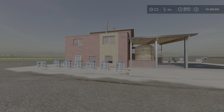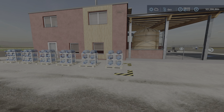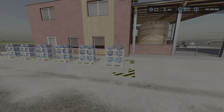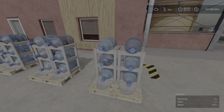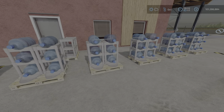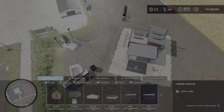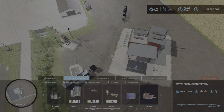Greetings everyone, Loony Farm Guy here with the new mod test for Monday September the 5th. This is Water Production Factory by Fusion — 2.4 megabytes to download, available for all platforms. It's a factory that converts water from one form into another, and as you can see here are some of its products — water bottles, which I don't believe I've seen before in this way, so that's kind of neat.